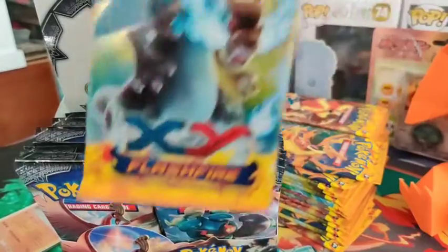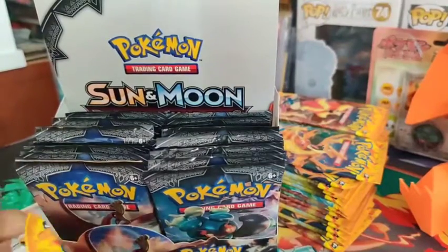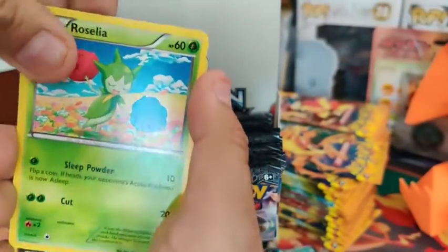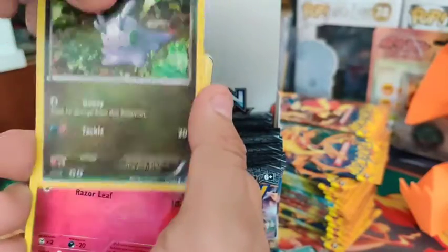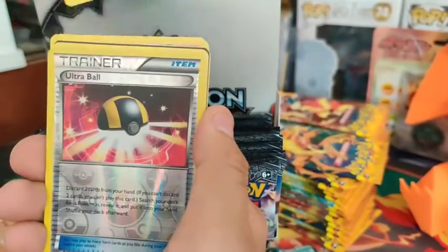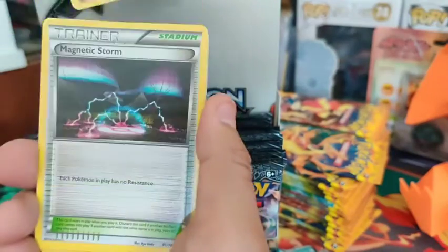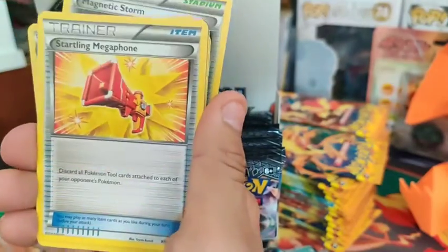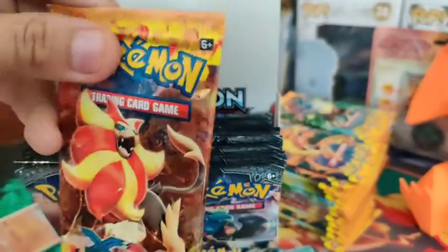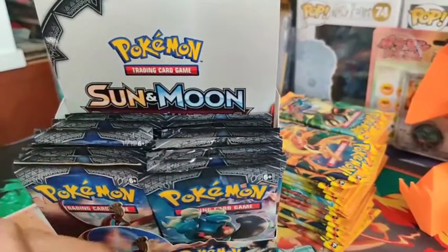Let's see if this Charizard artwork can get us our first holo - we're so far at 0 for 6 on holos. If I go 10 packs without opening a holo, I might have to give this game store a call and say what's going on here. We got the Ultra Ball - don't look like it's going to be a holo. 0 for 7. Out of 7 packs, you should at least pull 1 holo.